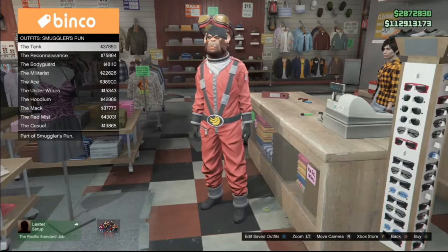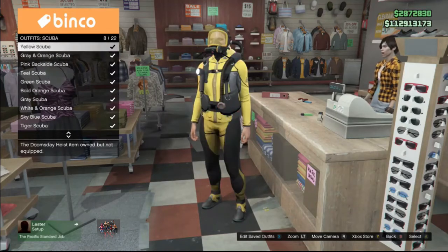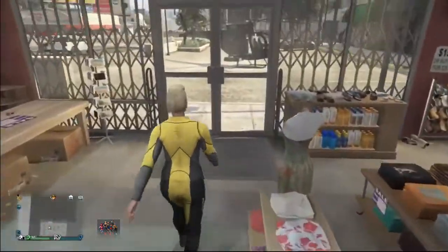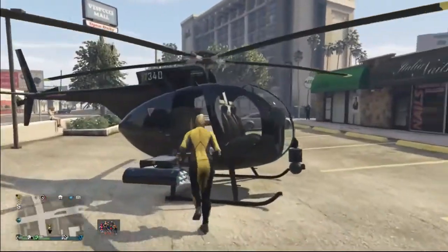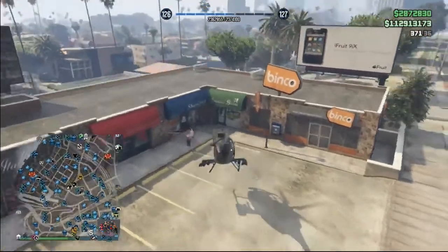From here, you simply want to purchase any scuba outfit. If you already have a scuba outfit, just put it on. This is not the old scuba glitch — this time it is much faster and super easy. I'll show you exactly how it works, and hopefully you'll be able to hit this glitch your very first try.